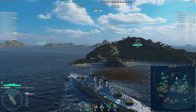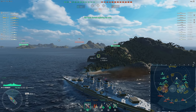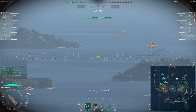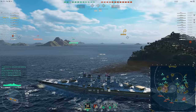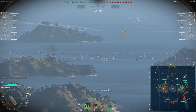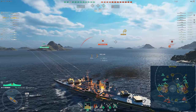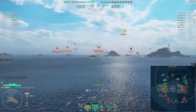We spawned in on Hotspot at the center — worst case scenario for getting to the flank, because this is the slowest tier 10 battleship in the game. It's not quite as slow as Colorado, but it's much closer to Colorado than anyone wants to be. Between east or west I chose the east. This is an aircraft carrier game, so it will showcase how we work with an aircraft carrier.